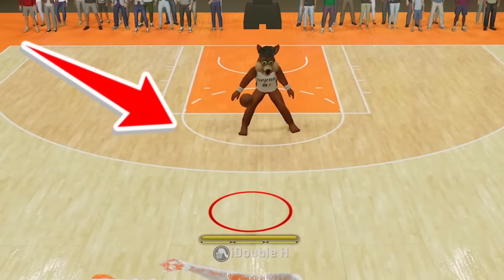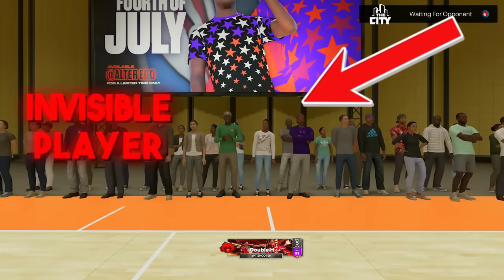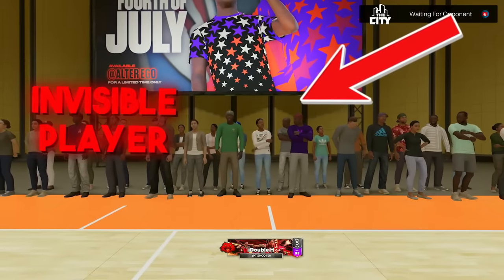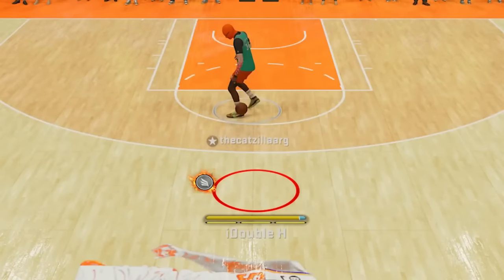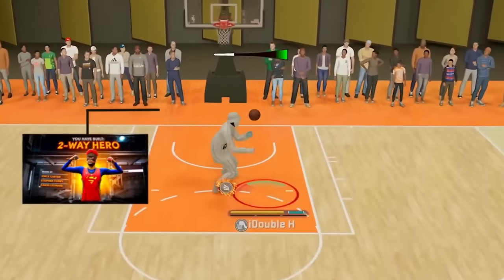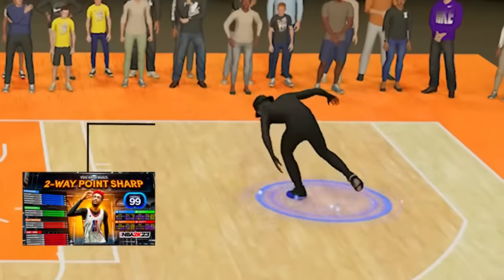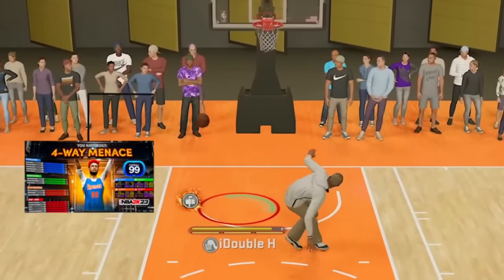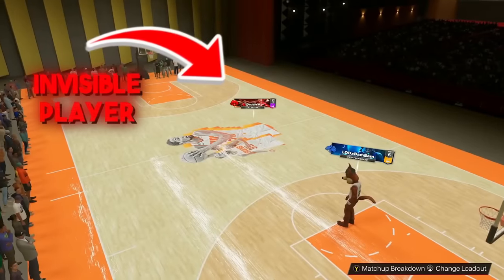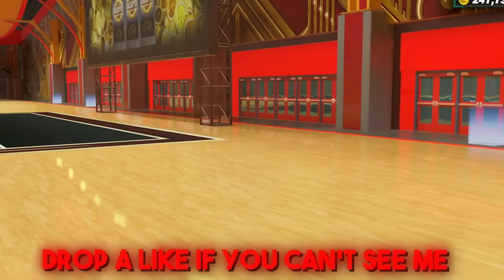I really made my build invisible — the title wasn't clickbait, you can't see me. Make sure to subscribe if you're excited, because we are going to take this invisible cloak to the 1v1 court where my opponent can't see me and I can't even see myself in game. We're going to be going for crazy contact dunks with my two-way hero build, insane ankle breakers with my two-way play shot build, and even toxic post moves with my four-way menace build, all while being on an invisible MyPlayer.